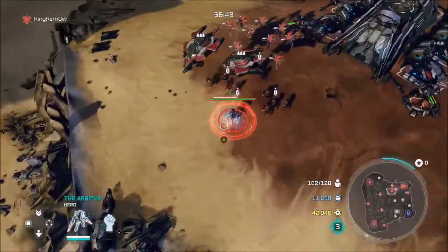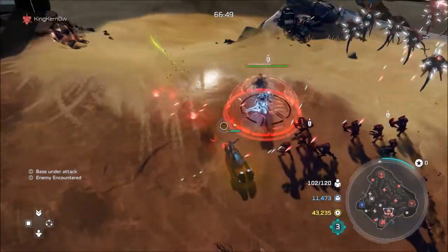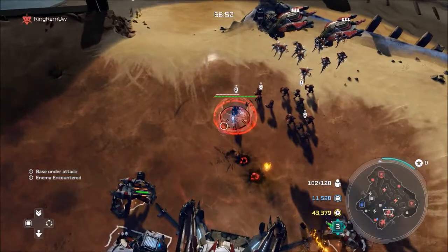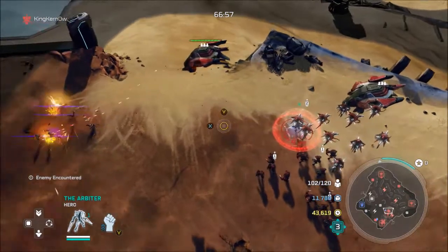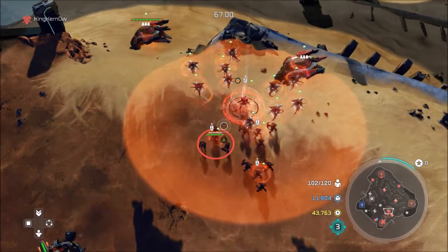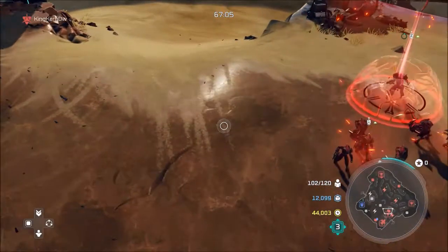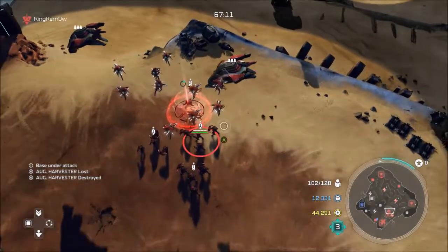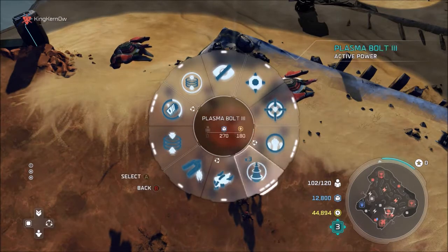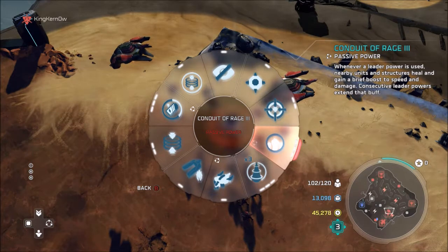This is the Arbiter, and he's fully upgraded. His shield is deflective — it deflects energy. He can also attack air units. If you press Y, it activates his ability called Conduit of Rage. It's basically a buff which heals units, increases their damage and speed. It also heals buildings. Whenever you use a leader power, it activates Conduit of Rage. If you upgrade it three times it becomes a passive ability, so whenever you use a leader ability you'll get that boost to your units.